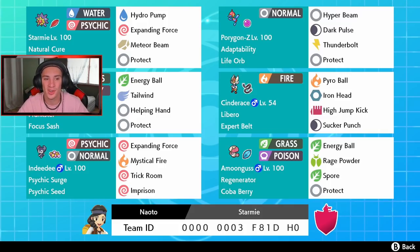We got our tailwind setter with Whimsicott — Energy Ball, Tailwind, Helping Hand, and Protect with a Focus Sash. Then we have Libero Cinderace, and since Porygon has the Life Orb we have the Expert Belt on Cinderace with Pyro Ball, Iron Head, High Jump Kick, and Sucker Punch for that first-turn priority move.